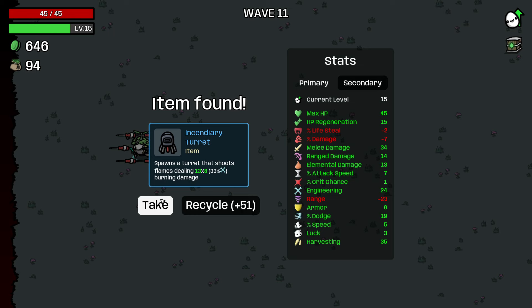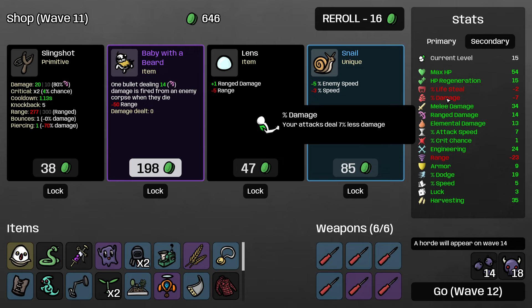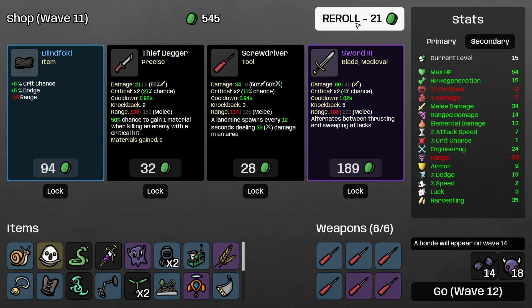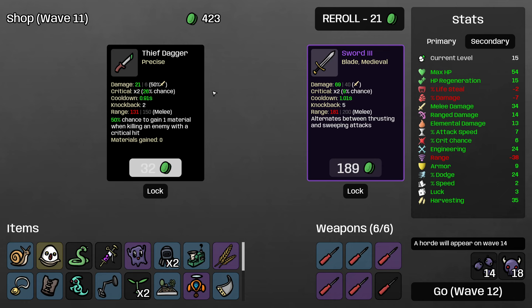It's nice that I have good consumable heal and good regen — we're staying relatively high on life total, and actually the armor that I have is really coming into play here as well. Going to grab this incendiary turret, which is great, and then of course we take max HP whenever we see it. Baby with a beard is an item I actually don't hate on a lot of builds because it helps with lifesteal. On this character we're actually building ranged damage, so the baby with a beard will actually trigger our damage sometimes — but we're not building percentage damage so I'll pass on it. I will buy the snail, roll again, and upgrade a screwdriver.